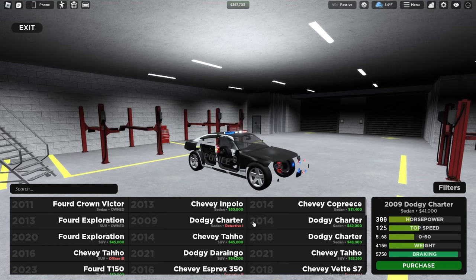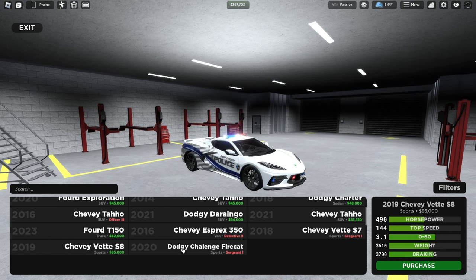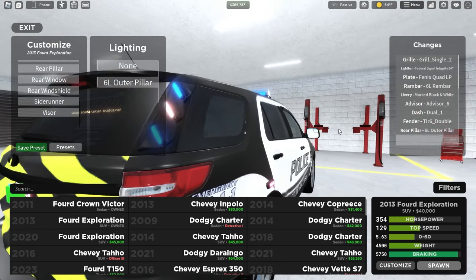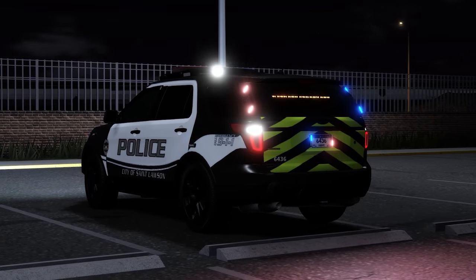Whilst we're on the topic of the Police Department, they've added 16 new and revamped law enforcement vehicles to choose from, ranging from commuter vans to corvettes, all compatible with the new vehicle customisation system where you can choose everything on your patrol unit, from light bars to rear pillars — something I know many people have been wanting to see for a while.